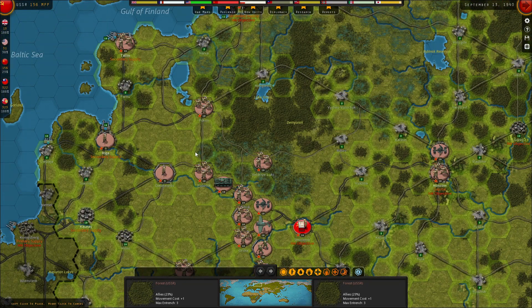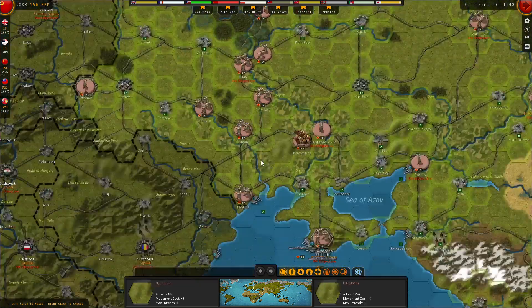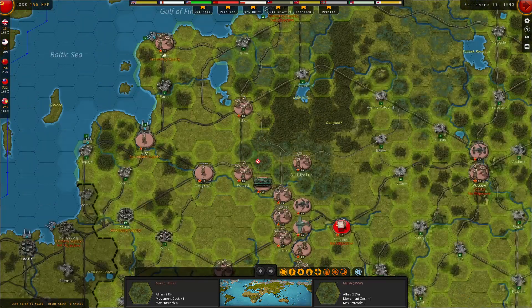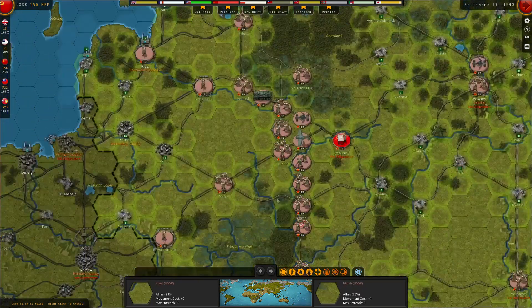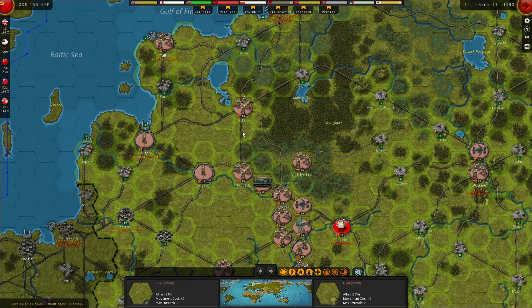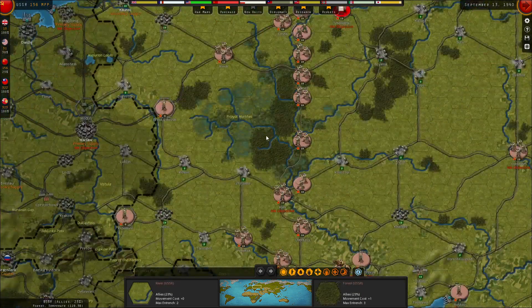I'm thinking somewhere up here so it can respond to anything going on around here, but also around Smolensk so it could fill in any problems this line runs into. Due to knowing I'm going to get at least one more cavalry for free, I'll prioritize it much further north so it can respond to threats around Leningrad but also the center line. We're going to place it right next to Pskov here, out in the clear where it can begin to entrench.